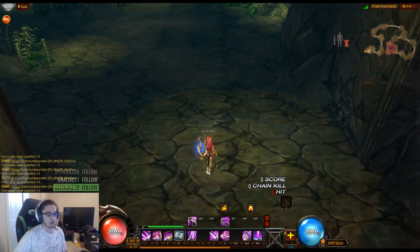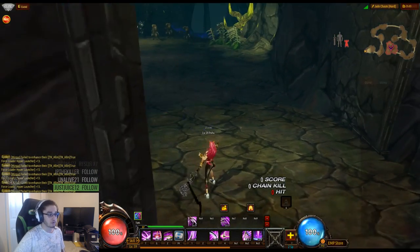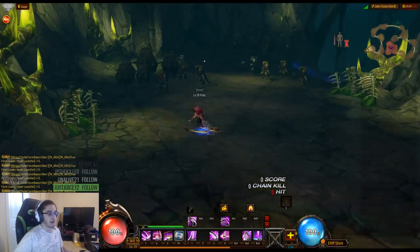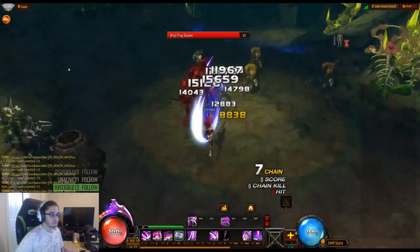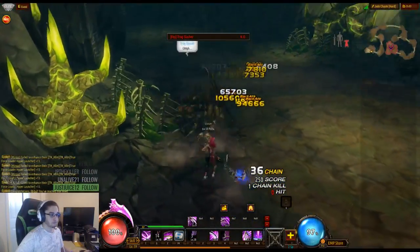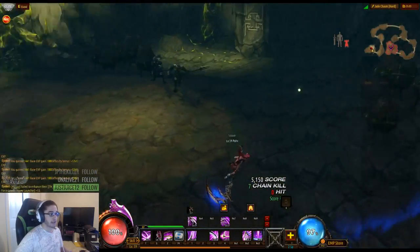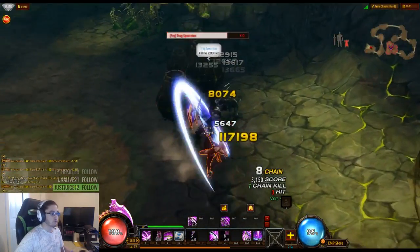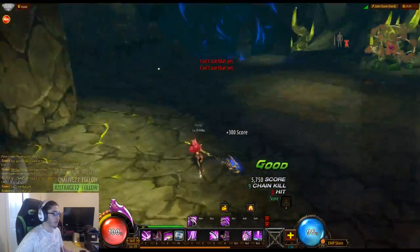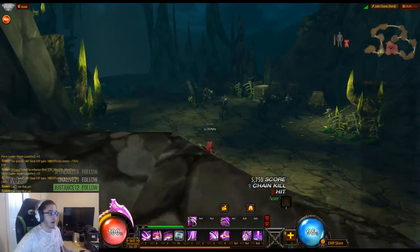My class, the Valkyrie, is a bit different — hitting right-click changes all my skills between ranged mode and melee mode, so you'll see me flipping between them as we play. You'll also notice that there are back hits in this game, which do way more damage than regular hits. You can also crit on a back hit, which just scales the damage even higher.